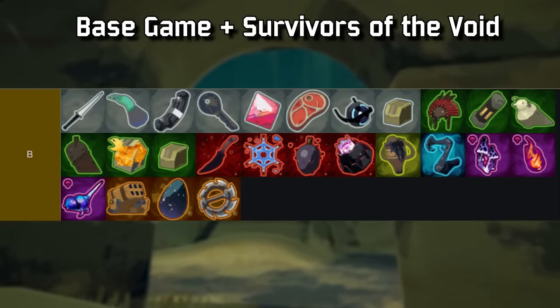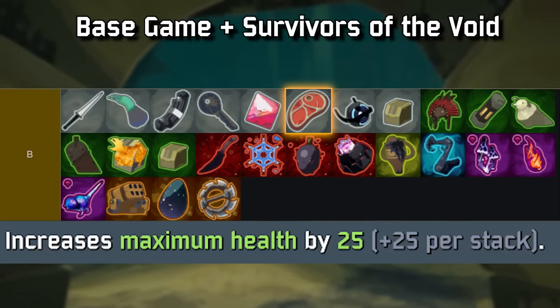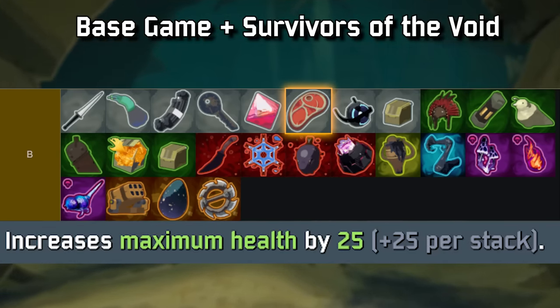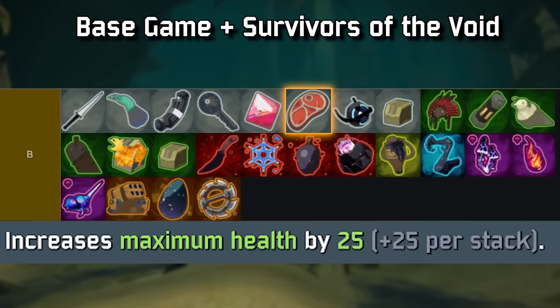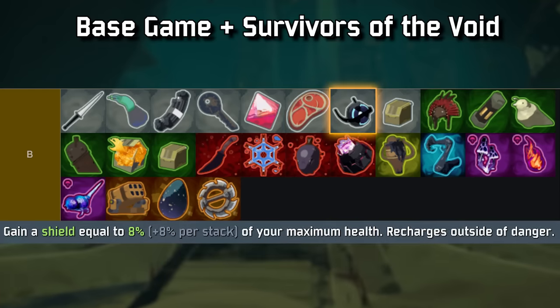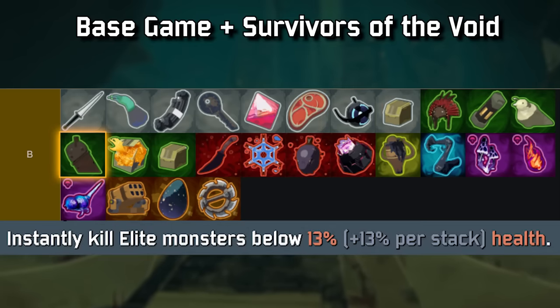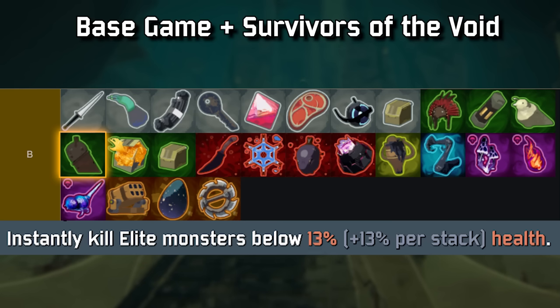Moving up to B tier — this is where we start to see power creep and survivability. Special note for Bison Stake: you will literally never see it this high again, as it's the scrappiest of scrap items, but for False Sun's growth mechanic it's actually pretty useful — just be careful at scrappers, because muscle memory will kick in. Personal Shield Generators aren't normally this high either, but since shield counts as health, it creeps up one tier. Guillotine also doesn't normally belong here, but with elites being nearly twice as common in the current patch, they're actually useful.